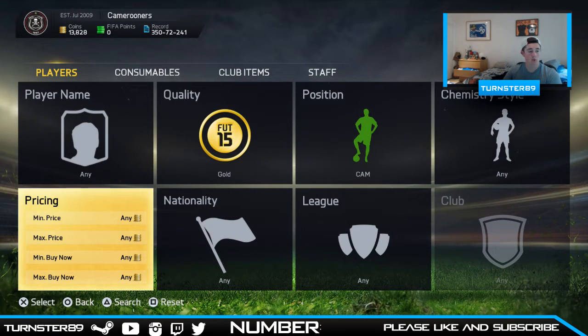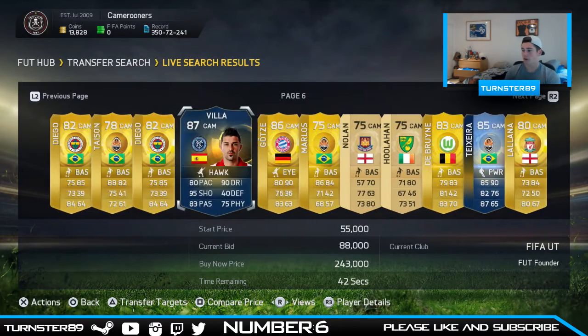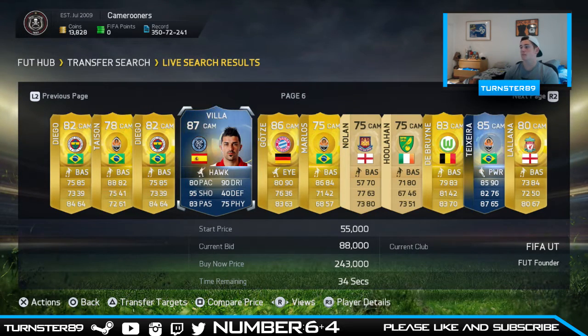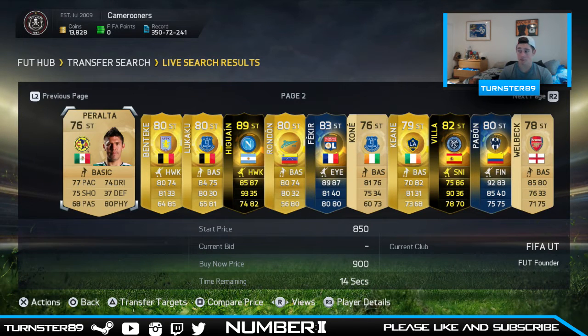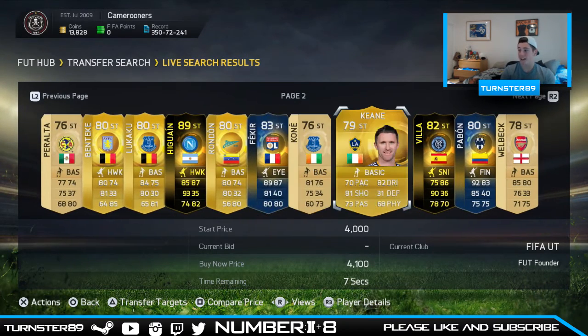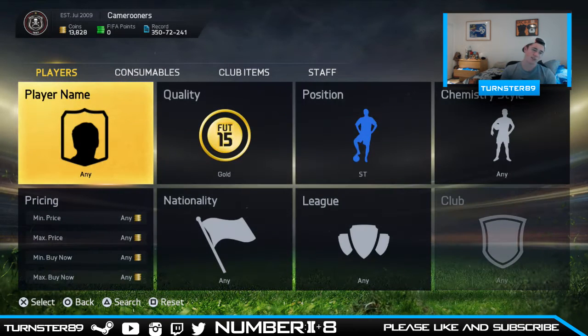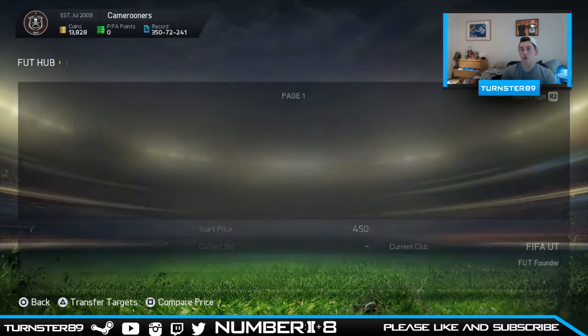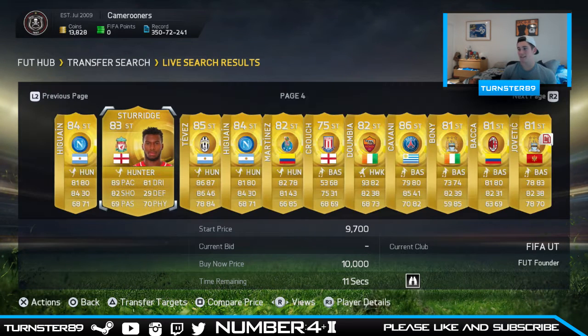Now for our CAM. We haven't got anyone too special yet, but we get page number 6. We could have some very nice players here. And we get number 4 which is Team of the Season David Villa — get in! I'm definitely going to be excited about using him. For our two strikers we get page 2 and number 8 — Robbie Keane. Then for the second striker we get page 4 and number 2 — Daniel Sturridge. Get in, that's going to be very nice.